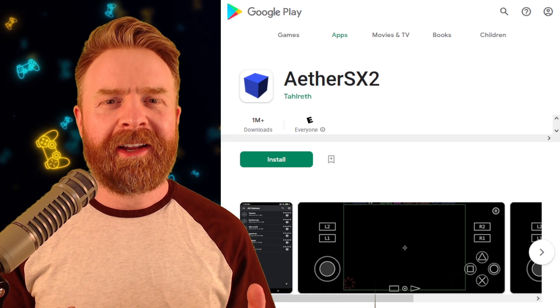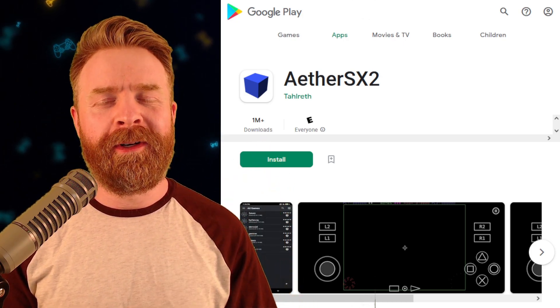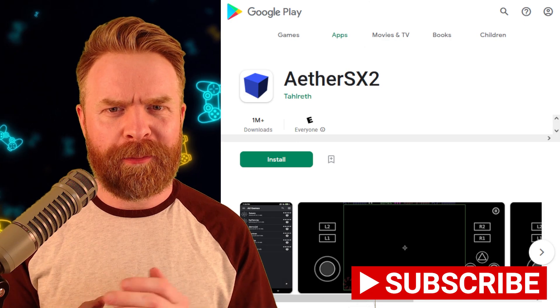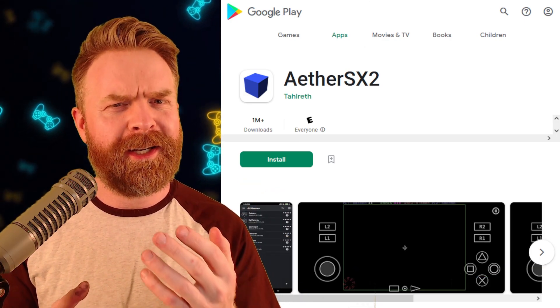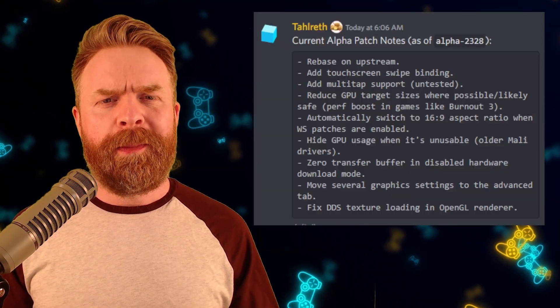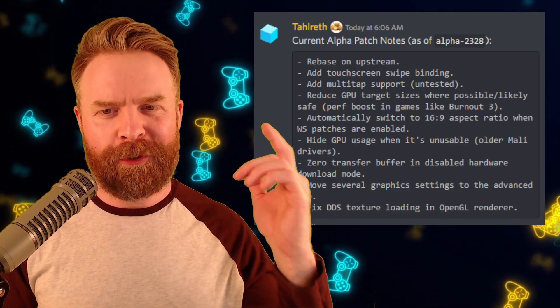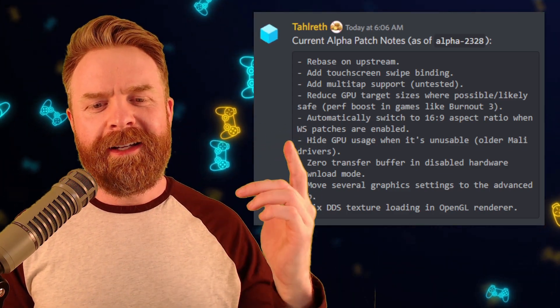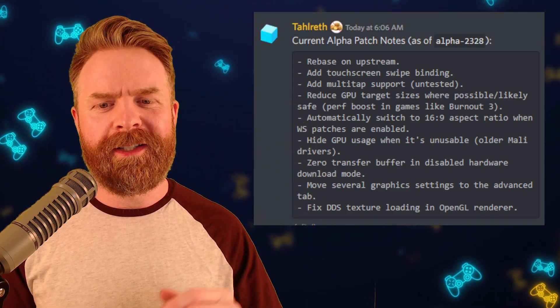Alright, we'll kick things off talking about PlayStation 2 emulation on Android with AetherSX2. AetherSX2 just got a brand new update — not available on the Google Play Store, but if you're into testing out development versions, you might be interested in this news. The experimental version of AetherSX2 just got bumped up to Alpha 2328, and this version is pretty much the same as previous versions, except for a couple new points.